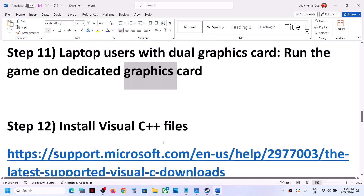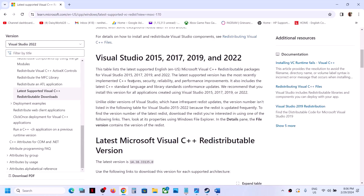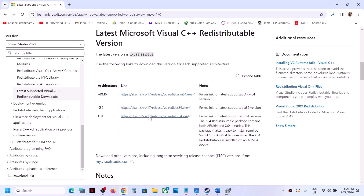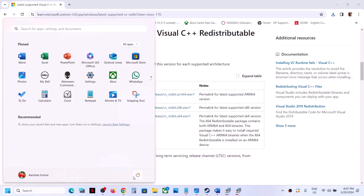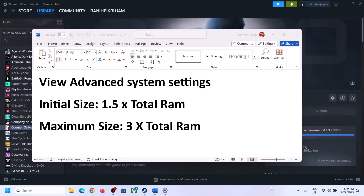The next step is to install the Visual C++ redistributable files. Copy the link provided in the video description and open it in a browser — it will take you to the Microsoft website showing Visual Studio 2015, 2017, 2019, and 2022 redistributables. Download both the x86 and x64 versions. Run each .exe file — if you see a Repair option click Repair; if you see Install click Install. Click Yes to allow and let the installation complete. Once both are installed, restart your computer — a restart is required — then launch the game and check.